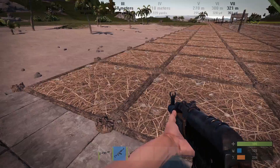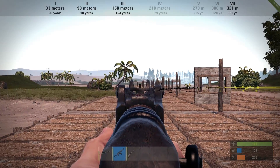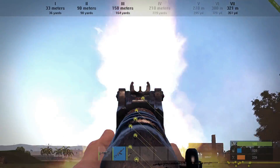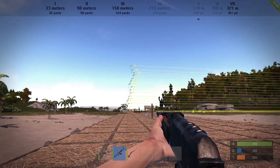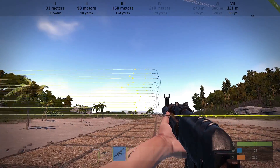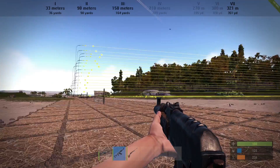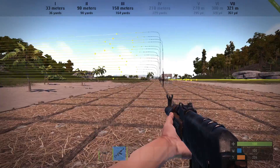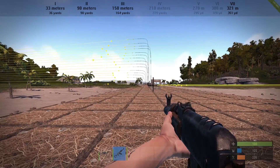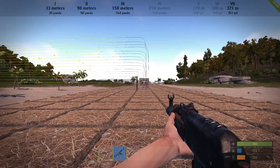I will show you the assault rifle recoil now. As before, I won't move my mouse at all — I will just press the left mouse button and let it do its thing. The Thompson went a little bit to the left and did a little arc, while the assault rifle went just straight up — so that's even easier to counterbalance. You just have to pull your mouse down a little bit while shooting. As always, burst fire or single fire shots are better.